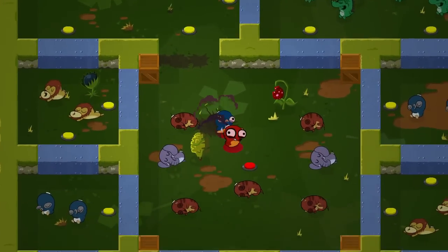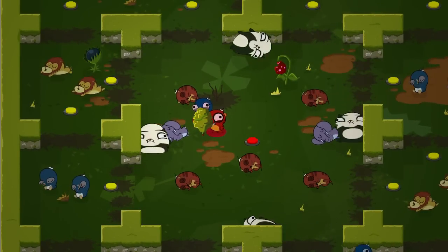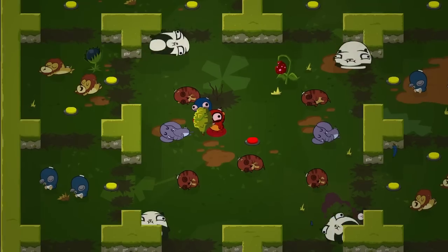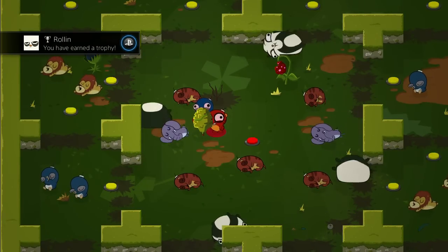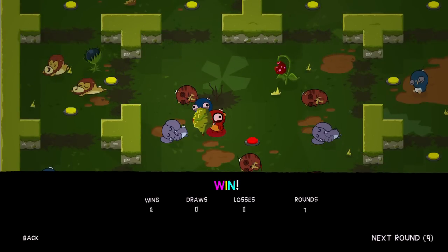Essentially what you need to do is hit the red button in the middle of the level, which spawns the pandas, and then have them kill your enemy. It's easy in theory, not so easy in practice, but maybe with a bit of luck and perseverance you will get it — or you could just boost it like I did, which is probably the easier option.